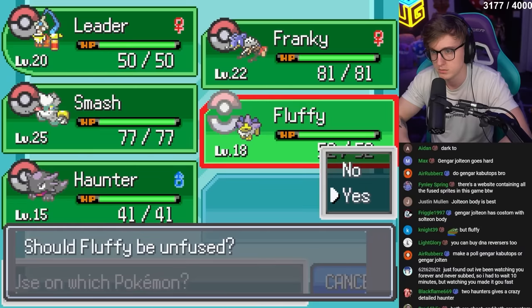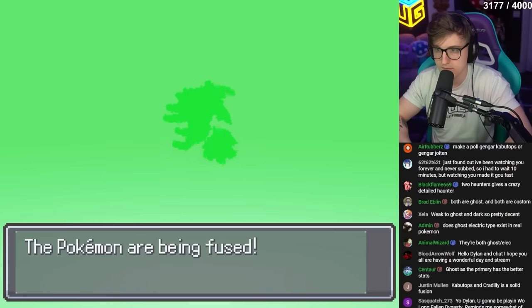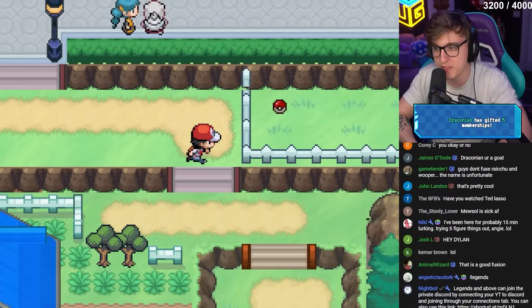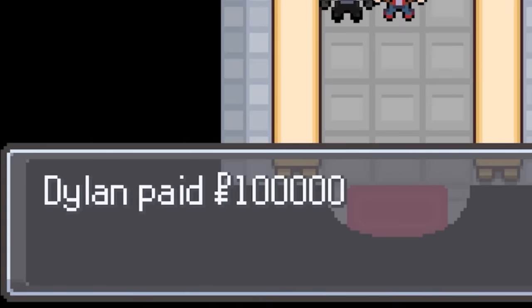We decided to unfuse Fluffy, which was really hard because it's so easy to get attached to these fusions. Chat let me know Gengar got Levitate back in this game, so if I fuse him with Jolteon, that's Ghost Electric with Levitate. Chat named this one Flotty after two supporters on stream, Fluffy and Naughty. I then headed down the underground path. The rich are apparently praised in Kanto — if you're rich, you can pass straight into Saffron. But it works for me because now we can get a Firestone and evolve our little pupper Leader.